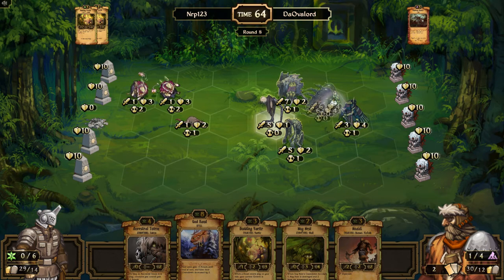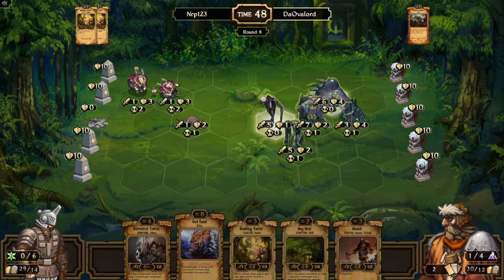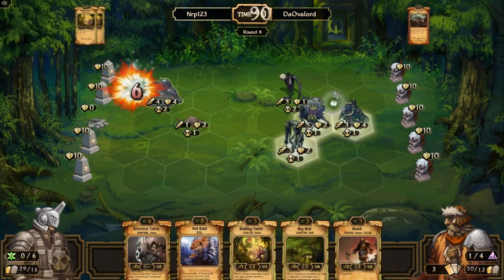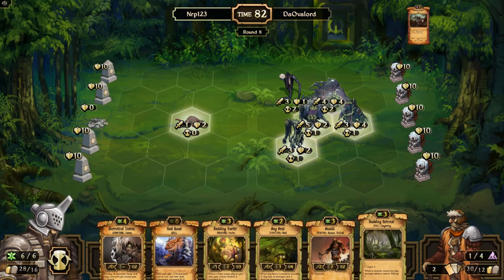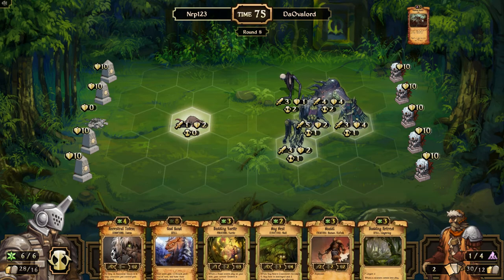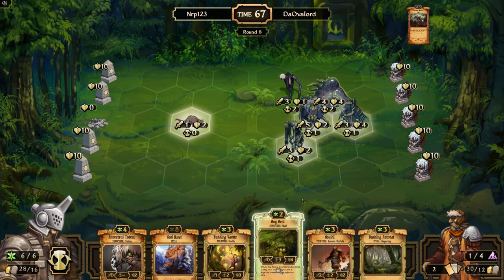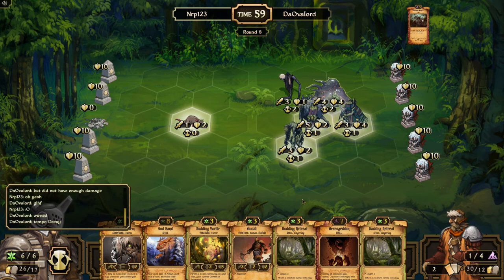He knows how important those Budding Vetters are, so he is destroying them right now. I played against the hard AI and the overlord knows what he's doing — he has to get rid of those things. All his stuff is going to attack again next turn. Budding Retreat — then I go with Anagnis. I don't think we're going to have time to do that. Sacrifice this Anagnis for scrolls. We don't have any beasts though. Tempo Decay — yes sir.